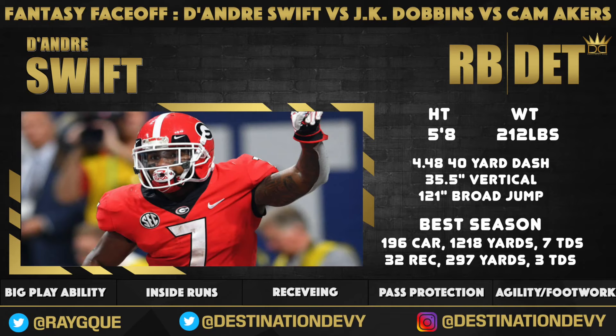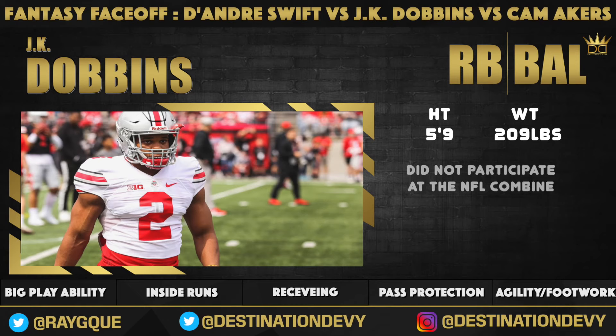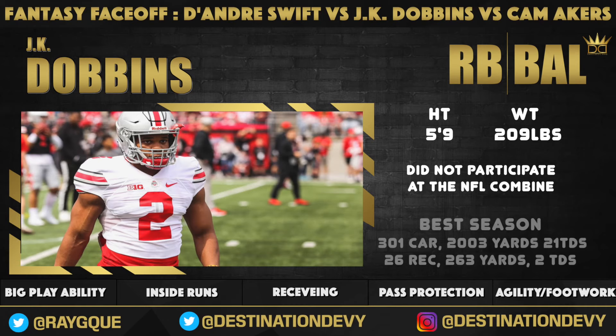DeAndre Swift has a little bit of Shady McCoy with the jukes in his game. Cam Akers is breaking tackles left and right. And J.K. Dobbins is just punishing defenders with a very menacing running style, but is also smooth enough to make things happen in the open field with that nasty sidestep. It's going to be a fun breakdown — all three of these guys bring a little something different to the table.